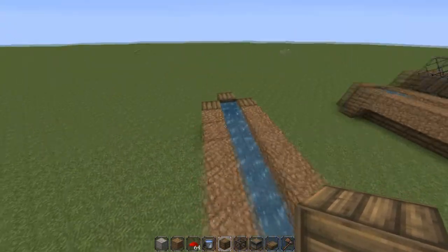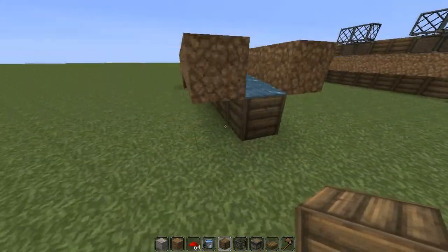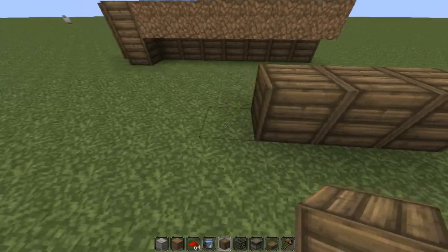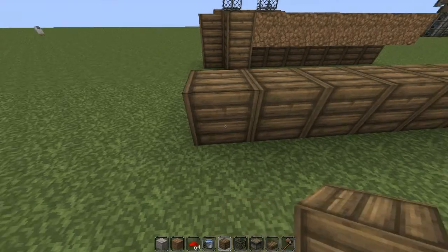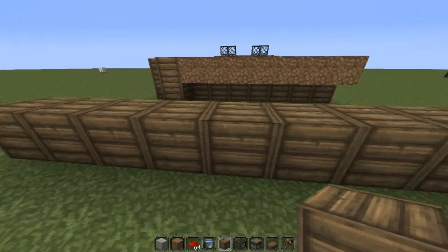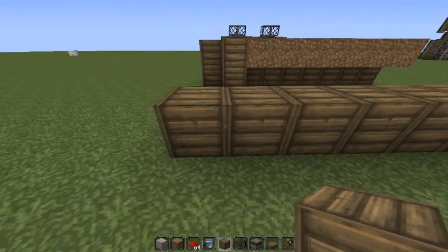First thing you want to do, you want to build a row of wood — or whatever material you want — about here. That's nine blocks in a row.